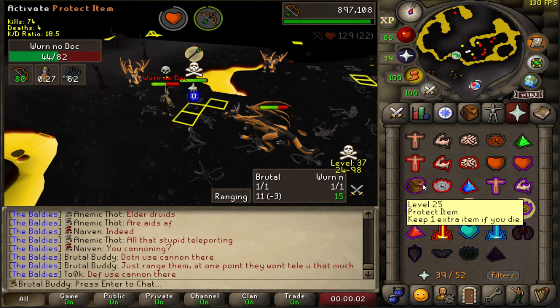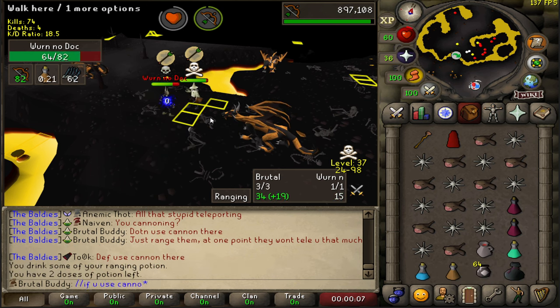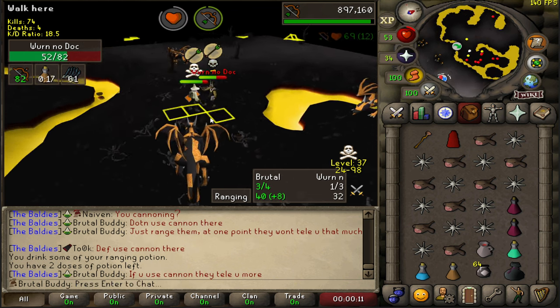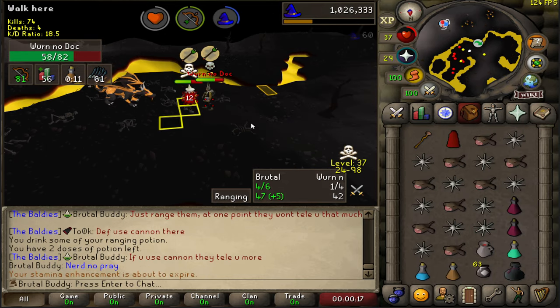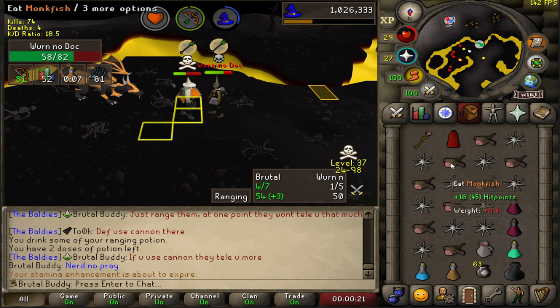Level 94, no dock. Dragon crossbow. If I down this guy and he doesn't protect the item, it's a huge unlock. If he would take off his prayer, I would smack him so hard with my crossbow. I doubt he will though.